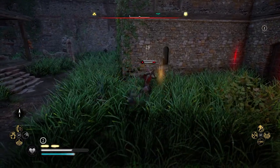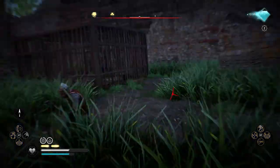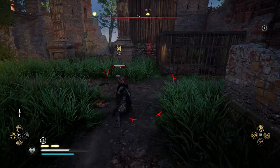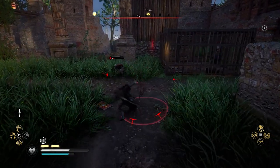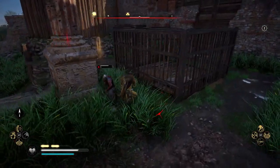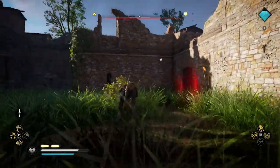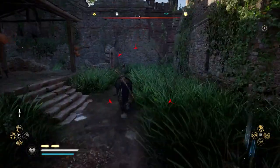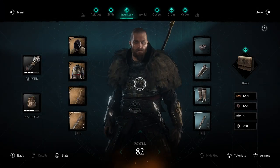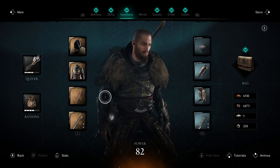Welcome back to Assassin's Creed Valhalla. Today I'm going to be showing you how to unlock the Magister's Armor Set, which is probably one of my favorite looking armor sets in the game so far, and it is very good. It's one of the best Raven's Clan sets you can get as far as stats go, and if you want to be one of those people that sneak around at night, it has some really good set bonuses as well. It really blends the Assassin look with the Viking look pretty well, in my opinion.